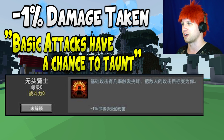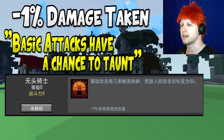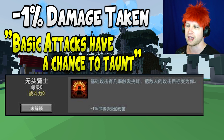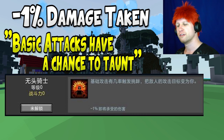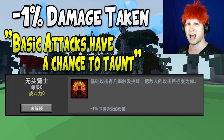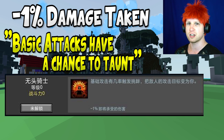For the Revenant — we already called this one — you're going to take minus 1% damage taken, so reduced damage taken by 1%. But your basic attacks have a chance to taunt the enemy. This finally lets every character in Trove potentially be a tank. However, I'm very skeptical because the AI in Trove is very lackluster, and even as the Revenant, you can shield bash all day and enemies won't actually be lured to you because the taunt effect doesn't work very well.